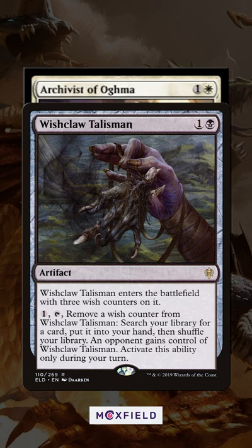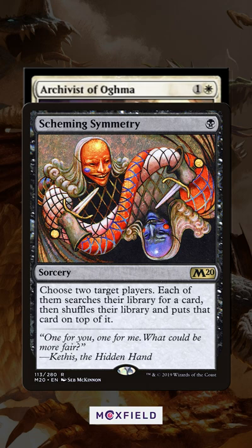Even better if you can force your opponents to search. Scheming Symmetry becomes a much better tutor when you tutor to the top of your library and immediately draw the card and gain a life as your opponent searched too. That's basically a free Imperial Seal.